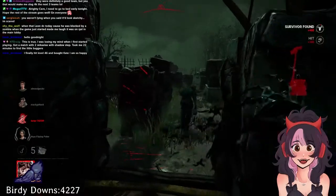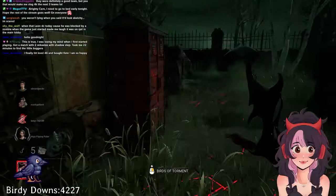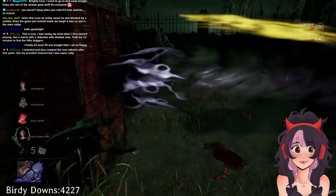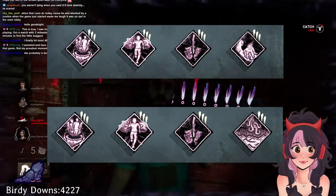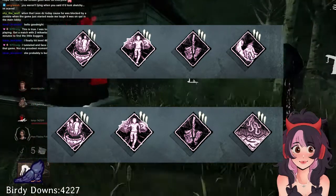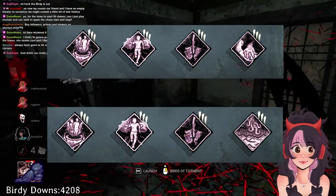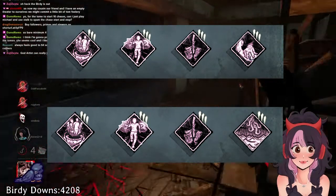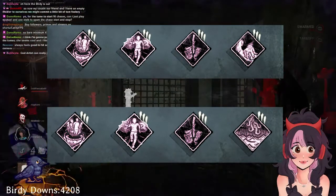She can even do well when it comes to hex defense. Being able to send off crows when you know where survivors are in the area helps when it comes to defending totems and making sure that Devour or Ruin stays up in matches. For a beginner build, I'm going to recommend mainly aura reading so that you can get used to sending off crows in chases. When you're first learning a killer, I don't recommend bringing a lot of regression because you end up relying on the regression rather than the skill of the killer. I love Lethal Pursuer for early game, Barbecue for information, I'm All Ears for in-chase use, and either Discordance, Bitter Murmur, or Floods of Rage for continuous information throughout the match.